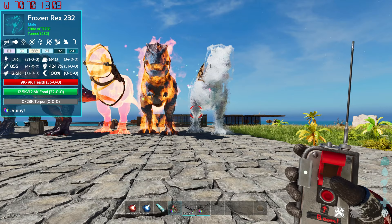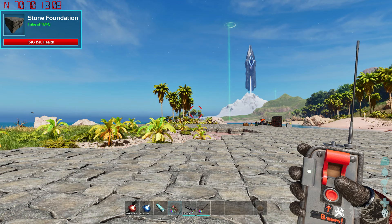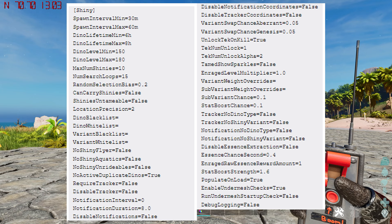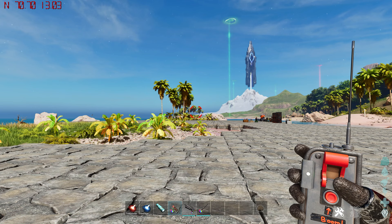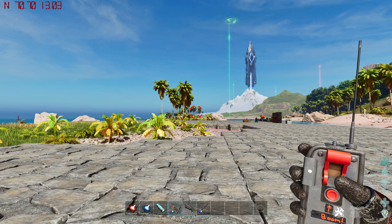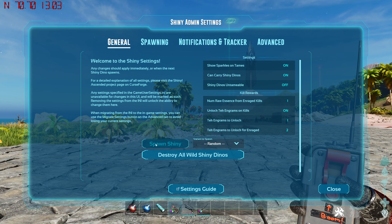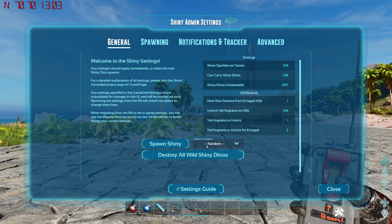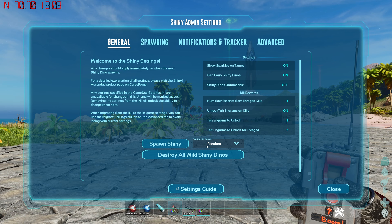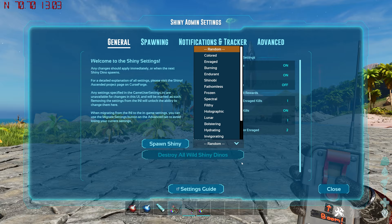After saving, notifications still show when shinies get killed so you know if you're chasing one. There is also an INI config — all the same settings we just looked through are available there for server managers. The key admin commands are: 'cheat scriptcommand shiny_spawn_now' to spawn a random shiny; 'cheat scriptcommand shiny_spawn_now enraged' to force an enraged spawn; and 'cheat scriptcommand shiny_destroy_all_wild' to destroy all wild shiny dinos — the same actions available in the admin panel.